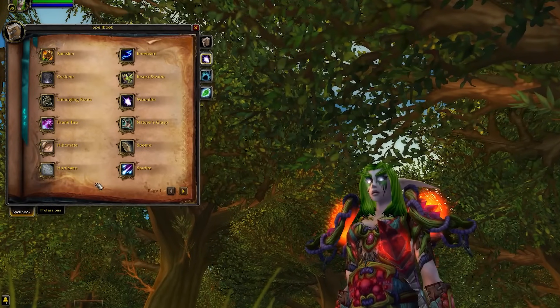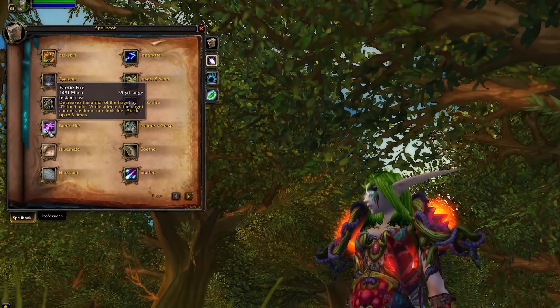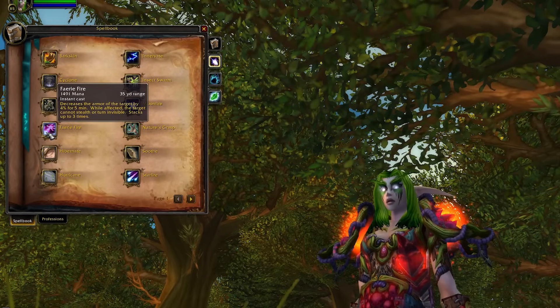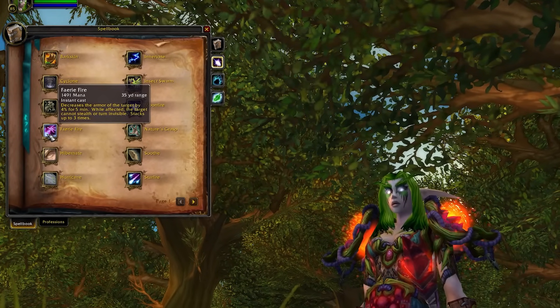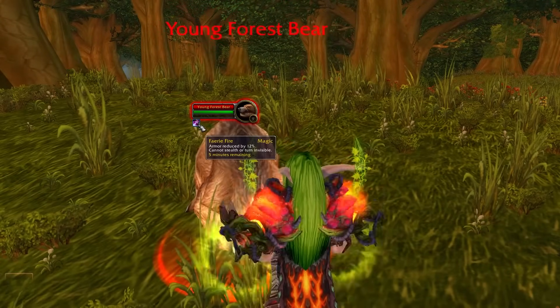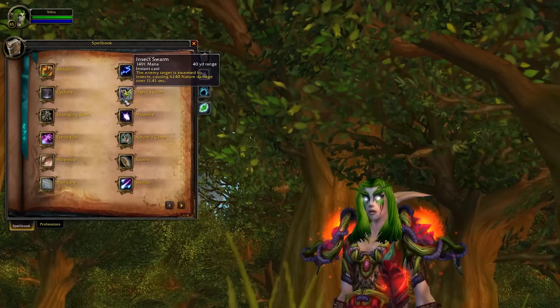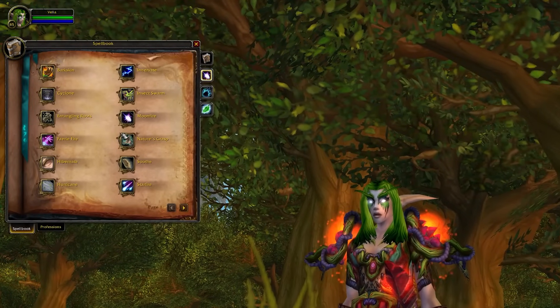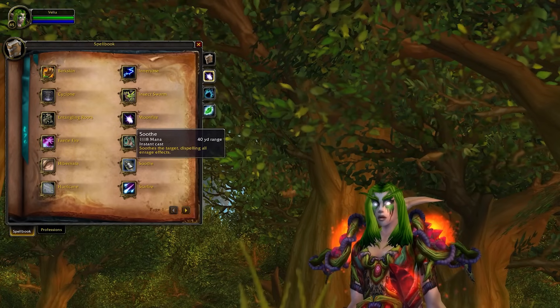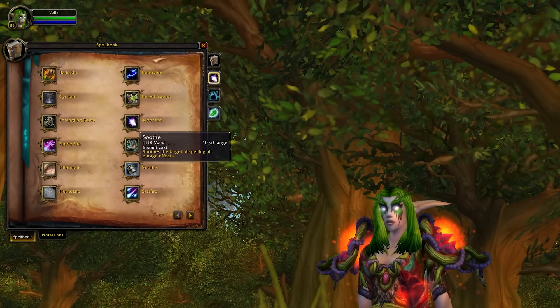First up, the baseline class changes. For Balance, Faerie Fire now reduces armor by 4%, stacking up to 3 times, and there are no longer major and minor armor debuffs either. The maximum 12% armor reduction can be done by all the usual stuff — such as Sunder, Expose, and so on. Insect Swarm no longer reduces the target's chance to hit. Soothe Animal is gone, replaced by just Soothe, which removes all Enrage effects from an enemy.